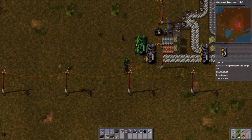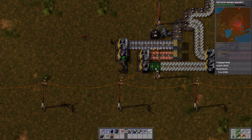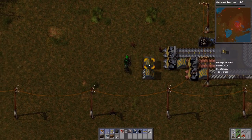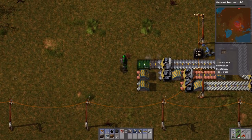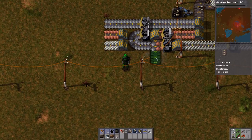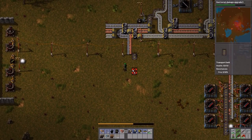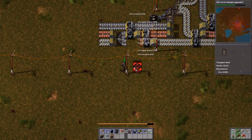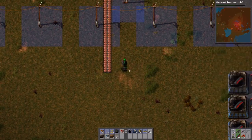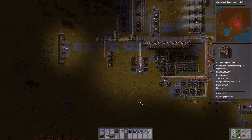Don't be afraid to move things around in your factory — we've had to do it multiple times and you're going to have to as well. Some people challenge themselves to build the perfect factory from the beginning with a plan in mind. But there's a charm to the organic sprawl that occurs if you just build things up — like old-world cities where you just add bits on the outside as you need them.